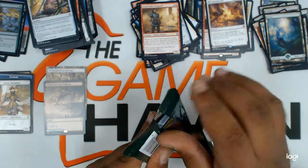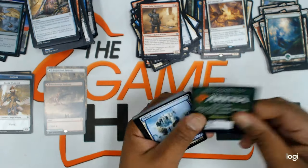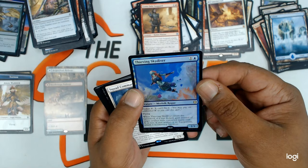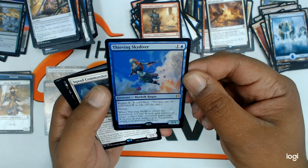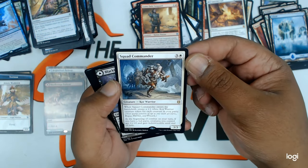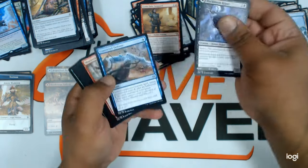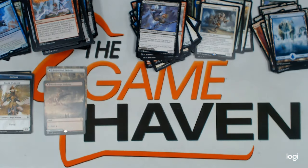Next one. Full art land. Thieving Skydiver — that means we have two rares in this pack. Foil rare. Squad Commander — great warrior. These are the uncommons. Nice pack.